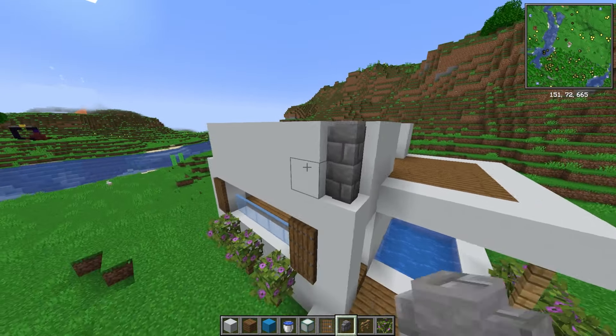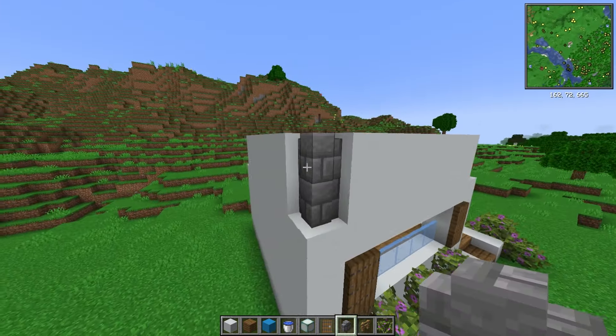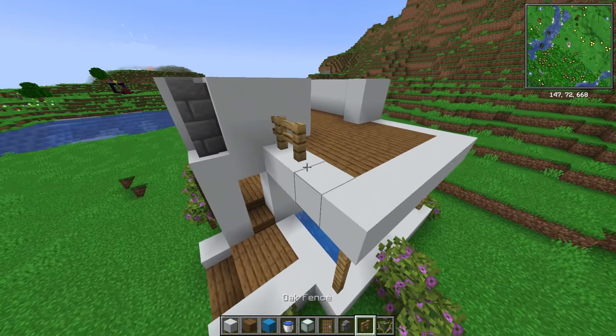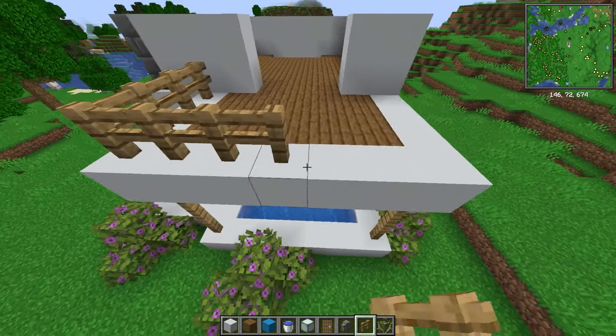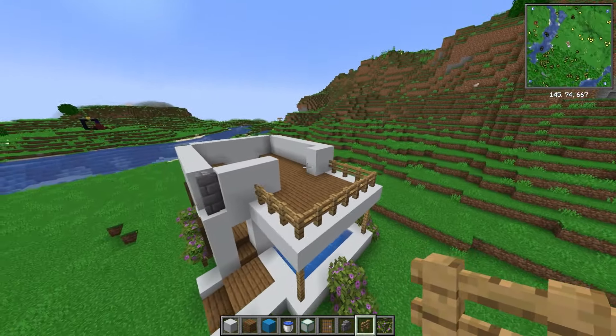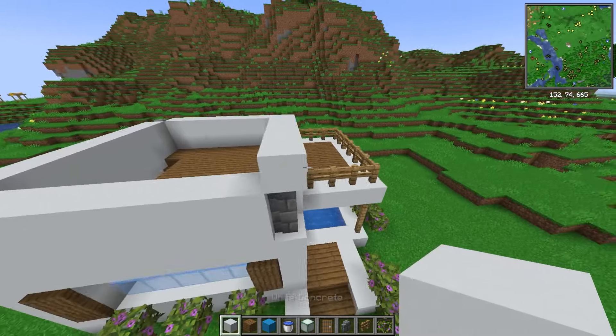And that later on is right now. Grab yourself some stone brick walls and chuck them up in the corners — it gives it a little bit of texture. On the balcony, add yourself in some handrails by using some oak fences and it looks pretty darn good already. Raise the roof up by one more block all the way around.